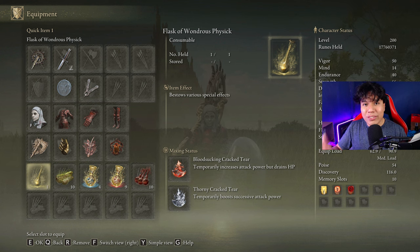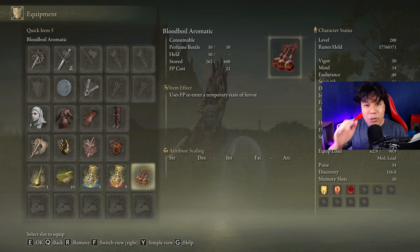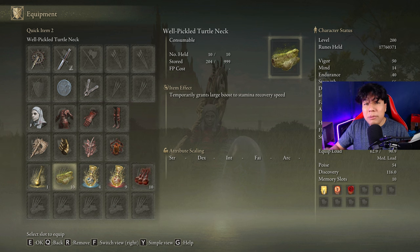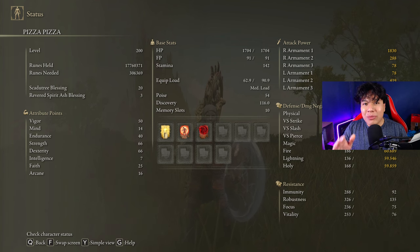Feel free to use any other tear you find useful. With this weapon we are going to be dealing only physical damage, that's why our best body buff is going to be Bloodboiled Aromatic. But if you don't like crafting feel free to use Flame Grant Me Strength. This build consumes a lot of stamina so be sure to craft some Pickled Turtle Necks to boost your stamina regeneration speed.